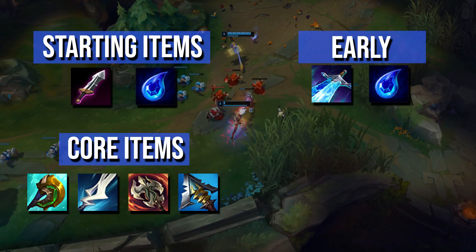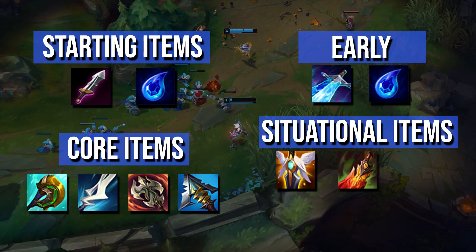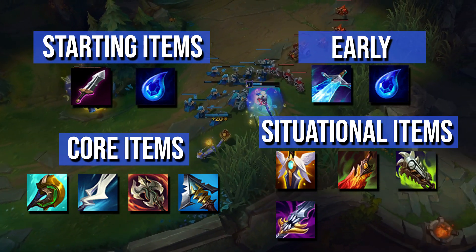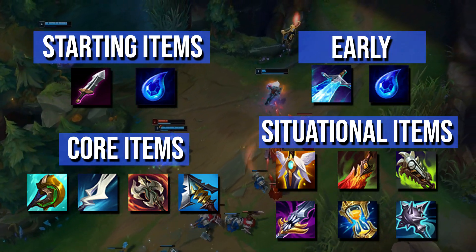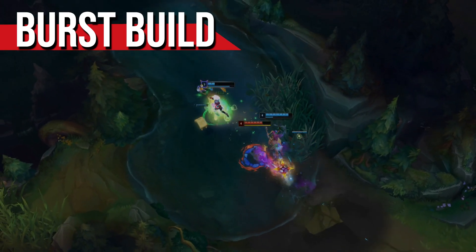Your situational items are Guardian Angel or Death's Dance for general survivability and damage, Chempunk Chainsword for anti-heal, Maw of Malmortius for magic resist, Silvermere Dawn if you need QSS, and Zhonya's Hourglass to dodge crucial abilities. There's also a bursty build that's popped up involving Duskblade of Draktharr, which you may want to consider running against squishier comps.